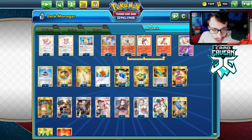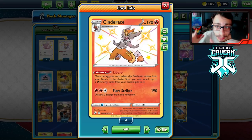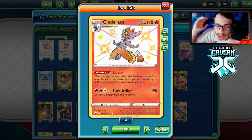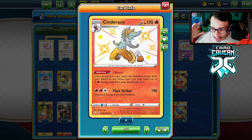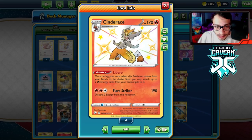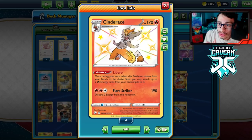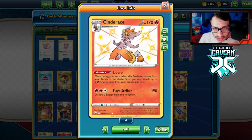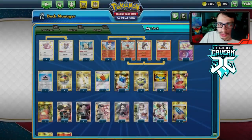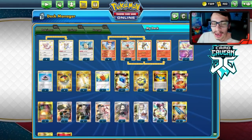This Cinderace Cinccino deck has been doing really well in online tournaments hosted on play.limitless — Sword and Shield format tournaments. People hate the current format so much because of tag teams that they're hosting actual post-rotation format tournaments, which isn't happening for another four or five months. This Cinderace Cinccino deck is being used and performing very well — it's one of the best decks in that format. In our current standard format it's not bad either; stuff like ADP will still give you a hard time, but you are a Fire type so you easily knock out Zacians and Mawiles.